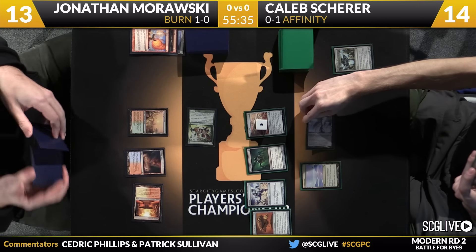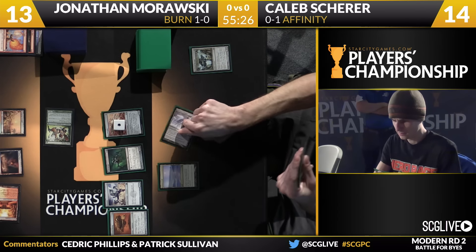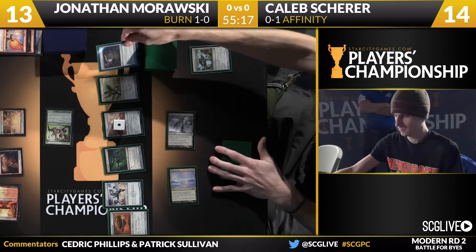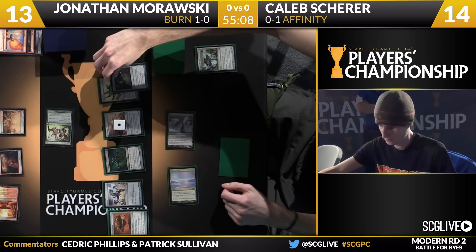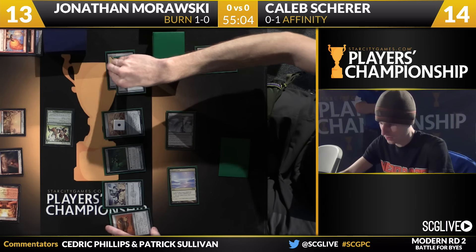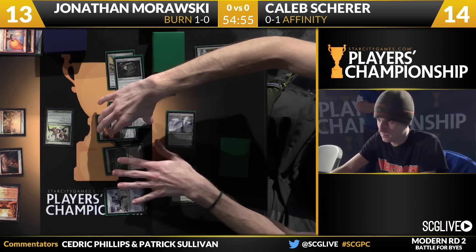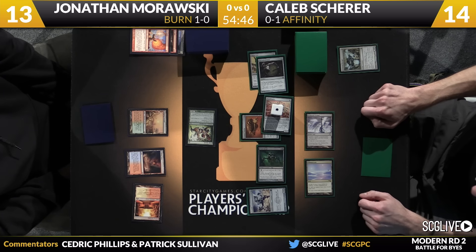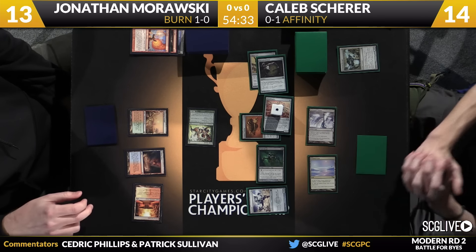A Springleaf Drum — it's a delayed mana, not good for Etched Champion just yet. Signal Pest is where Caleb will start, and now there's a Springleaf Drum. Now it's time to see where the Plating is going to go. From Caleb, I'm not feeling as though it on Vault Skirge is good to go — I like equipping the Ornithopter. This is a good way to split the difference. It's still very likely that Morawski, if he can kill something, will kill the thing with the Plating on it. But at least Scherer's not putting all the eggs in the Vault Skirge basket. It's plus 7 via Cranial Plating — too much for Morawski to comfortably take a hit from.